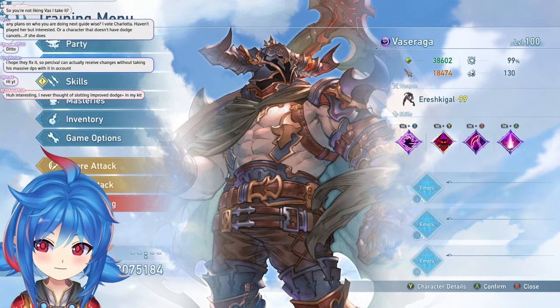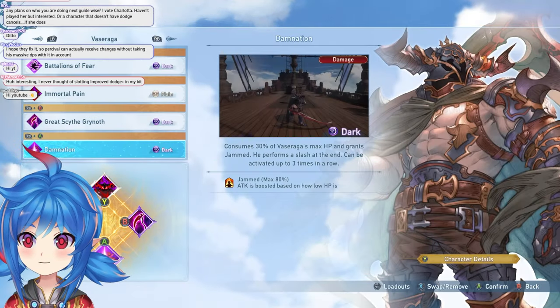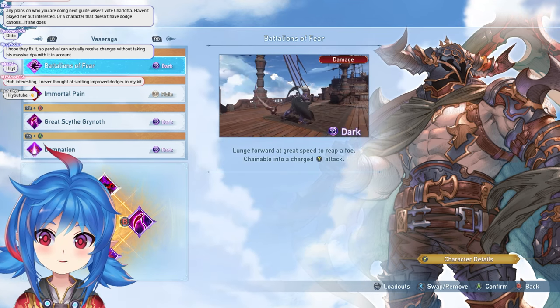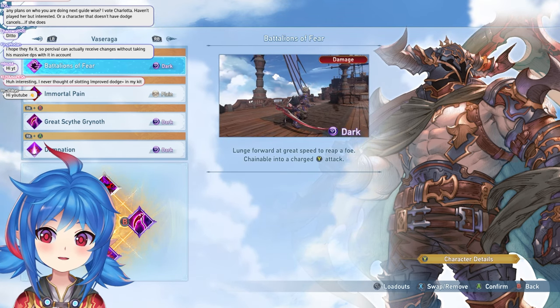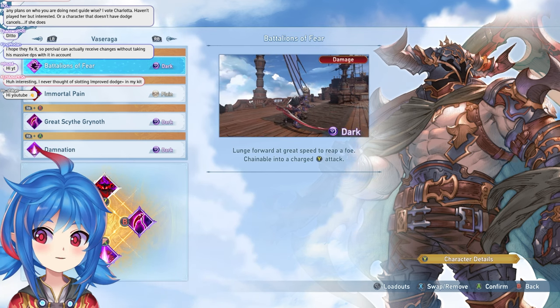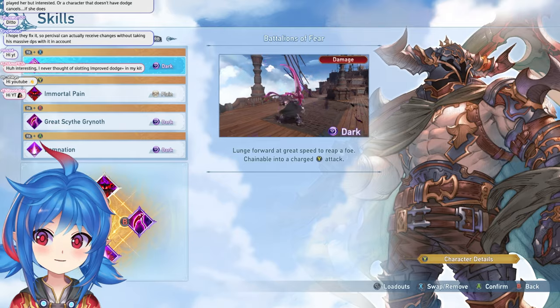Vasaraga has a lot of bugs. Well, so do a lot of the other characters. So we'll go right into his skills. The skills that you really want are Battalions of Fear. He dashes forward and does a little spin slash, and that gives you charged attack. Vasaraga's main mechanic is that after he does certain actions, he gets a charged Y attack that takes a long time to charge, but does insane damage.